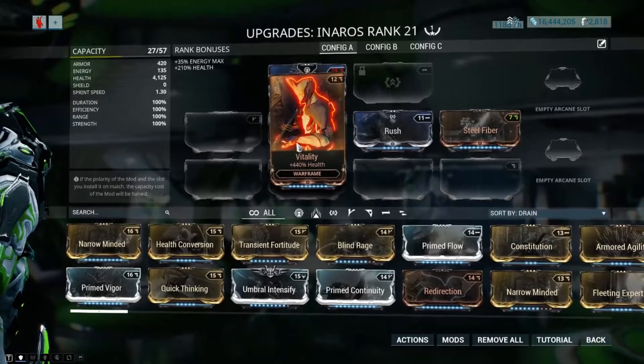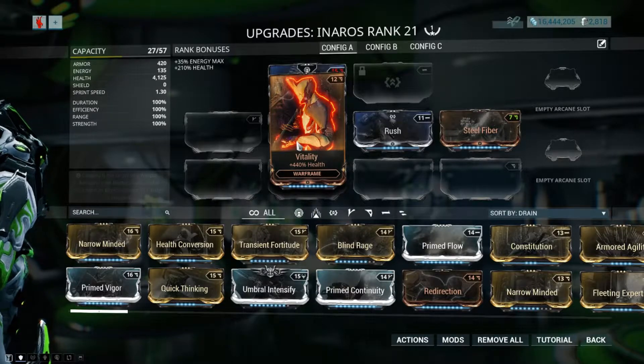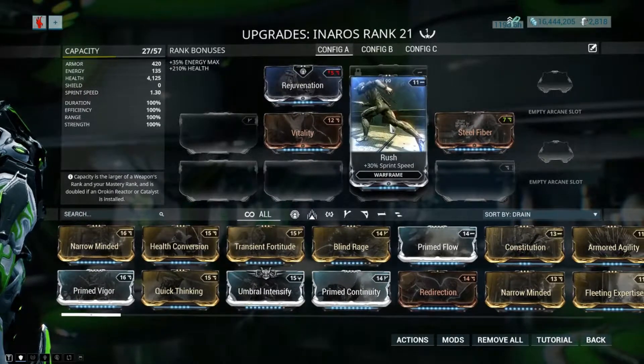Boosting Inaros's health pool with Vitality can be crucial — it gives you just over 1000 health to counter the Bleeding key, which reduces your health by 75%. You also need Rush to increase your movement speed, as the Hobbled key will reduce your sprint speed by 50%.